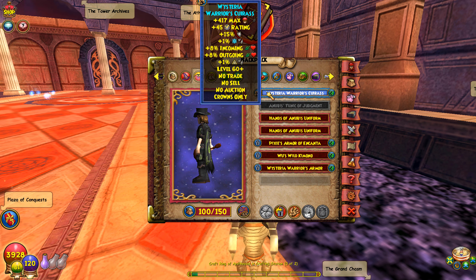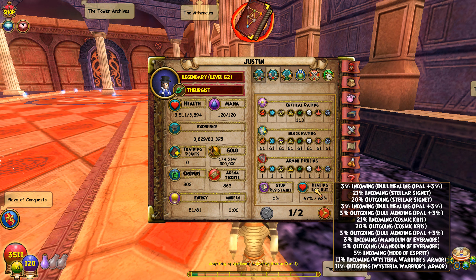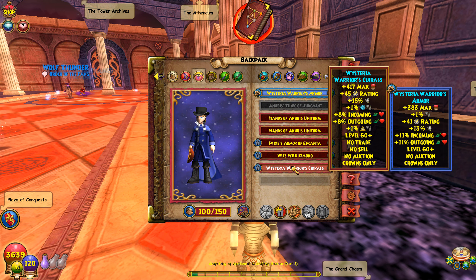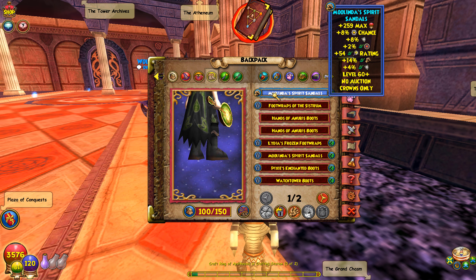For the robe, the Wisteria Warrior's Cross — if I go with the Wisteria Warrior's Armor I lose two resist but then I'd have 67 in and 62 out heal boost, which is pretty insane. But I actually like the two extra resist and a little bit more health, so I rock this robe.